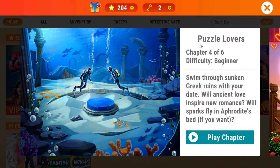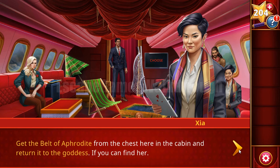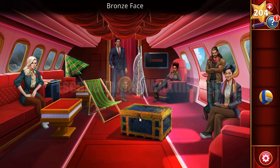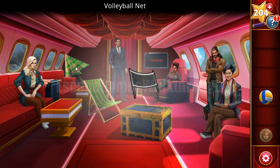We are playing Adventure Escape Mysteries: Puzzle Lovers Chapter 4 by Haiku Games, going to a new location somewhere in Greece. Here we are to collect items: a ball, a coin, a volleyball net, and an umbrella.